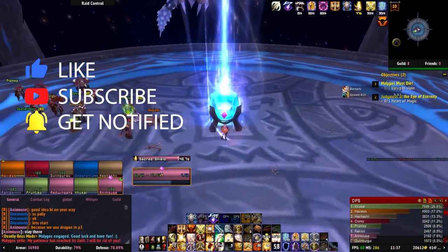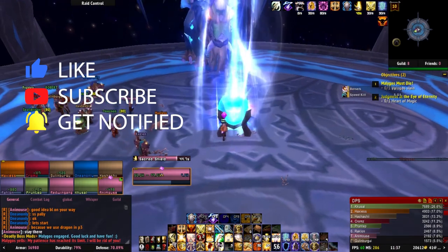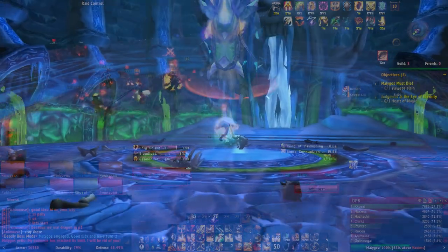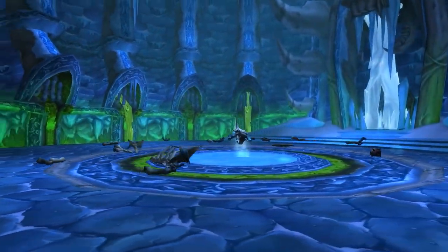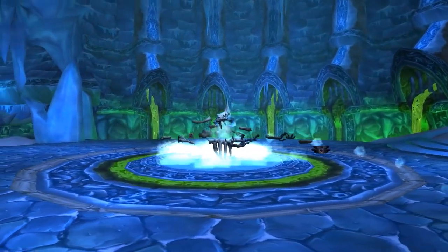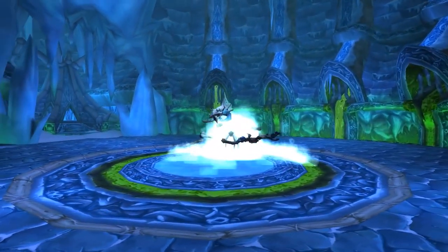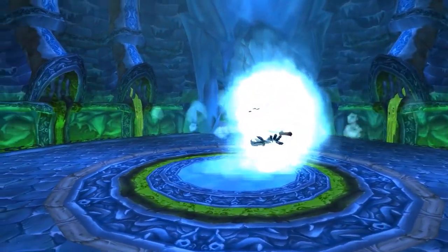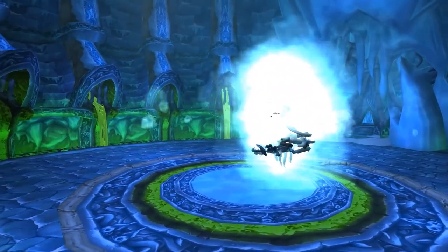In order to summon Malygos, one member of the raid must have the Key to the Focusing Iris. This drops off Saffron in Noxramus. There's a 10 and 25 man version of the key. If you slay Saffron in the 25 man version of Noxramus, he will drop the Heroic Key to the Focusing Iris, which allows summoning 25 man Malygos.